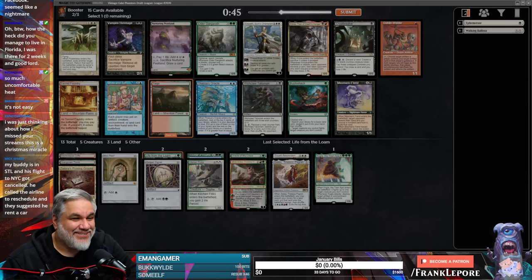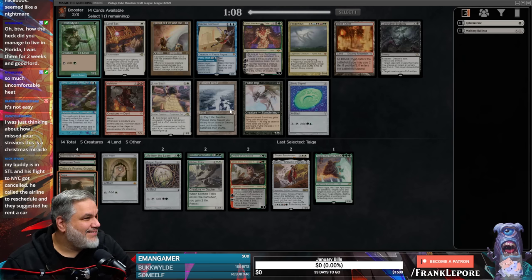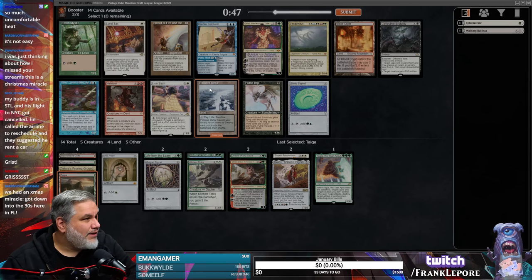How did you manage to live in Florida? I was there for two weeks and good Lord — the heat in Florida is a little stifling. I like a Blood Crypt. What does Polluted Delta get us right now? Overgrown Proving Ground — that's actually pretty good. Improving Ground is basically just a Blood Crypt, so I think we'll take Polluted Delta. We could also take Grist, but I think we're just taking Polluted Delta.